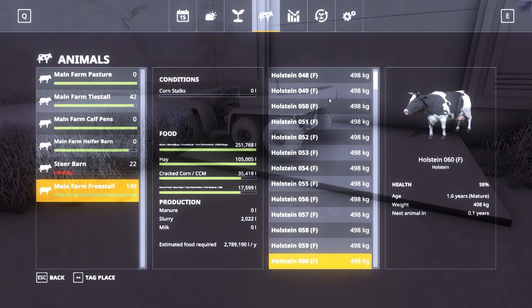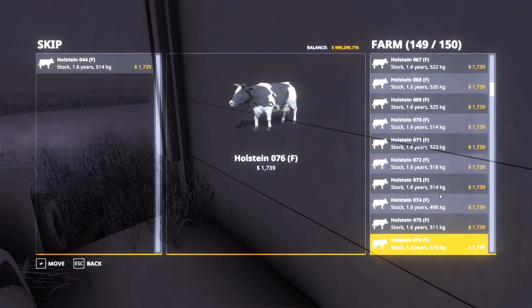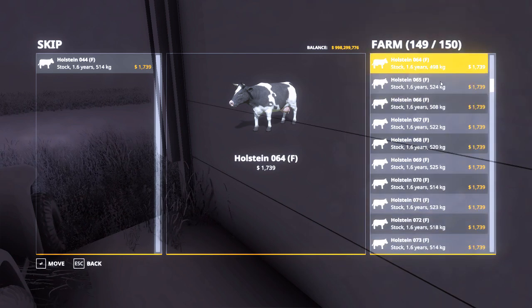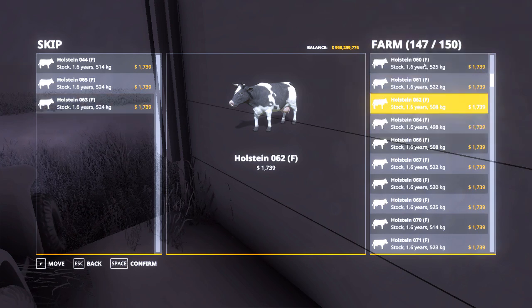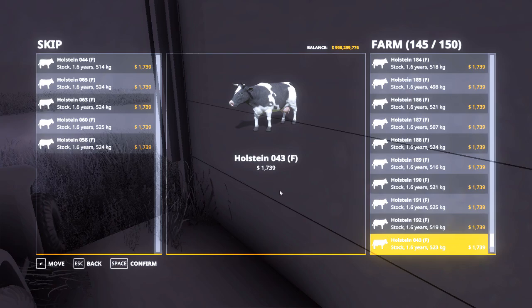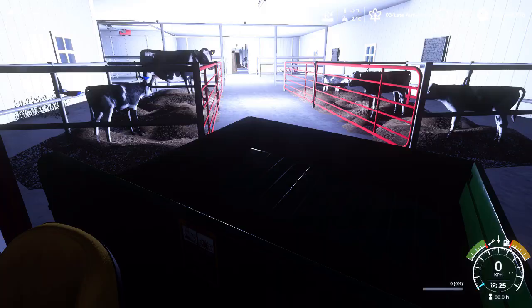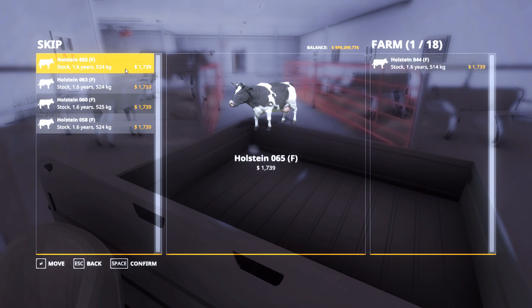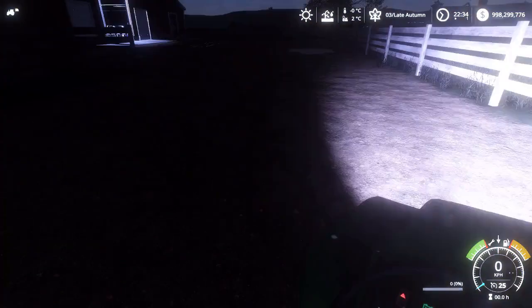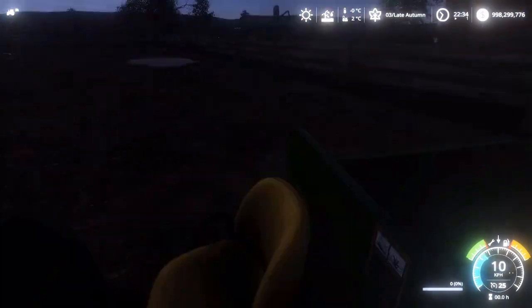We've got cows 58, 60, 63, and 65. I'm going to grab those ones. Apparently 58 has just disappeared — oh, there she is. So we're going to grab these four out and drive them over to the back of the tie stall barn where the calf pens are, and drop them off. Now we're going to do the same with the tie stall barn — same process, just grab them and move them.